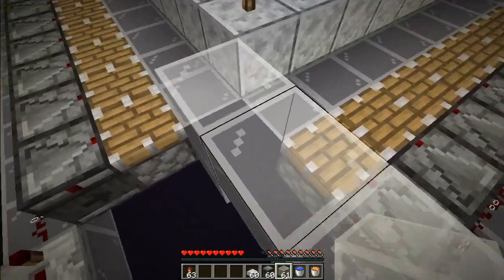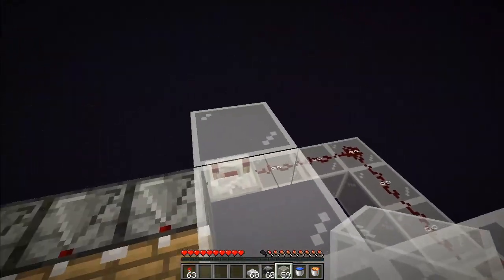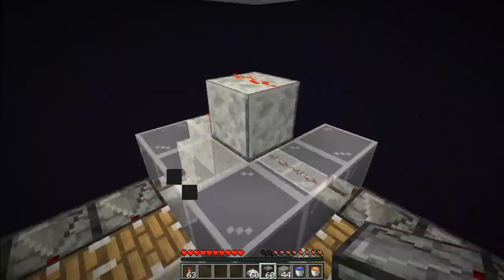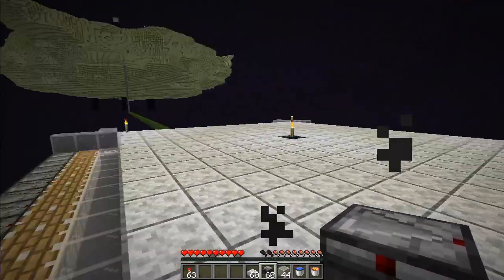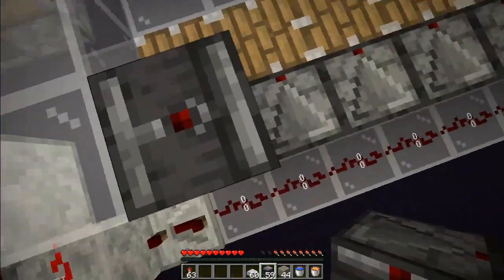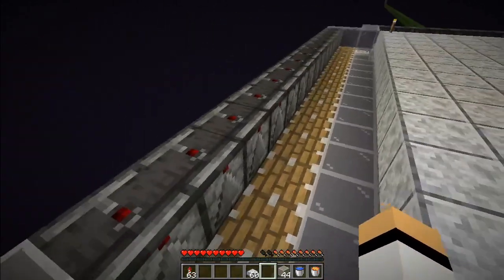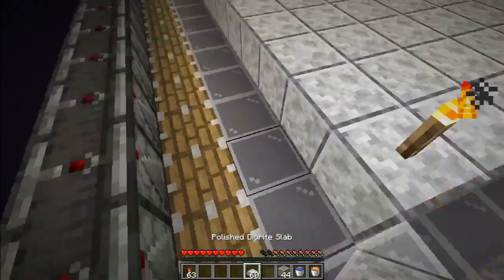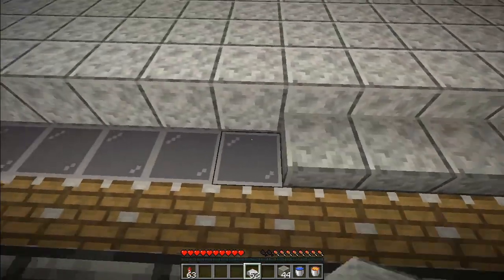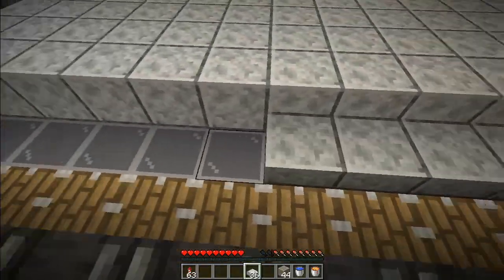On these corners where you just removed the torches, make a V-shape with glass — five glass blocks in each corner on all four sides. We finish placing the glass in all the corners. Now on top of all the observers, place another observer facing up. I finished placing all the observers.